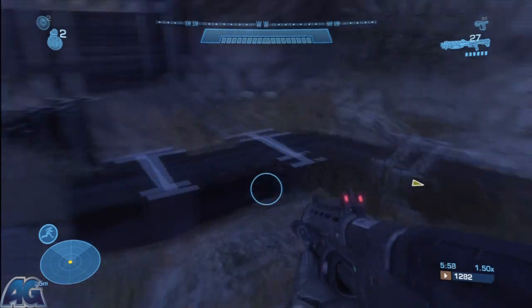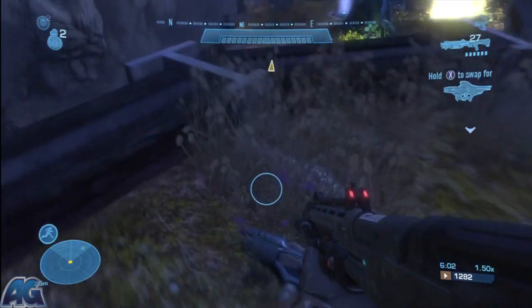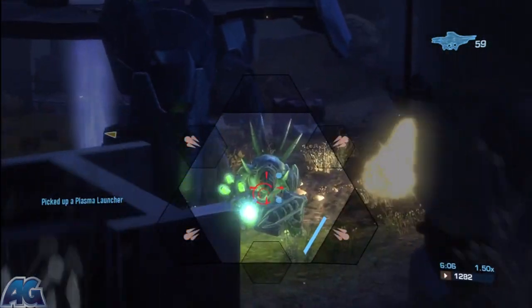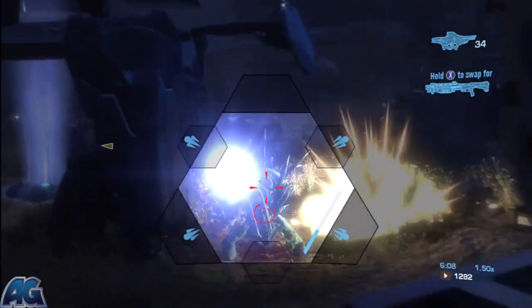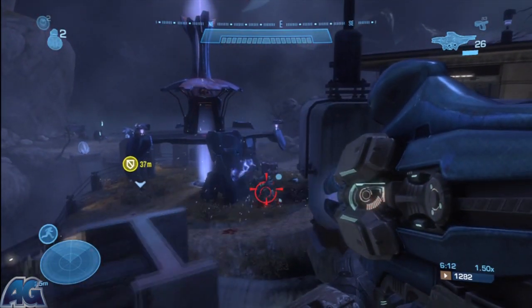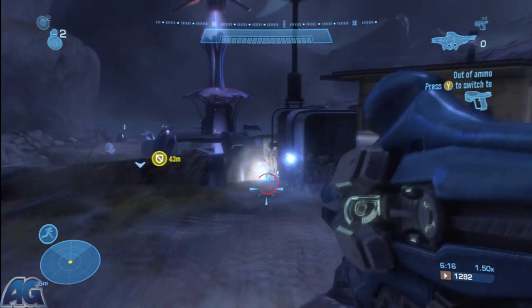We're going to drop it, but when you come over here where you killed that yellow elite, we're going to grab his gun which is right here. Depending on where you killed him is where you'll find it. This gun basically works — aim at a dude, it'll lock on, hold the right trigger down until those four circles around the crosshair go up, unless of course you don't want to shoot four rounds.